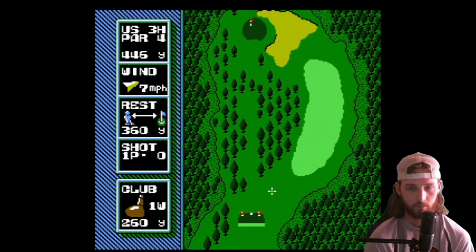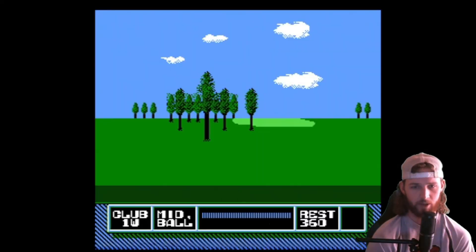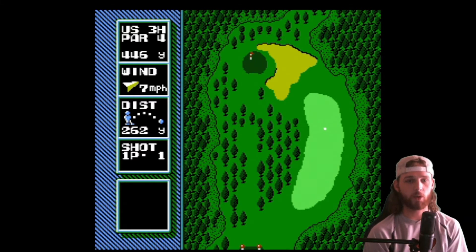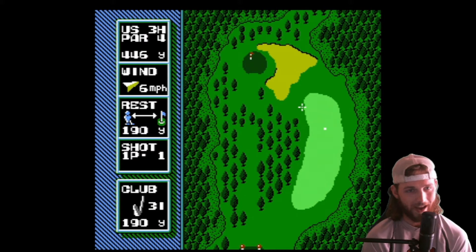So we're going to aim kind of towards the left side of this fairway, let the wind push it into the middle of the fairway. That's really good. We're back into it. We got to birdie a few holes now if we're trying to break par. We are 190 out. I got a 190 club. I don't know if it's 190 from the pin or from the middle of the green — I'm assuming it's from the pin.